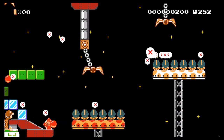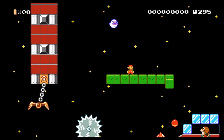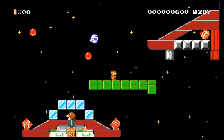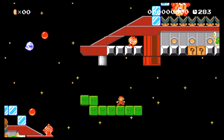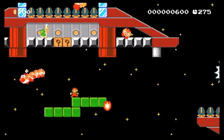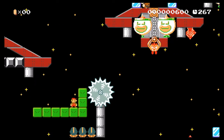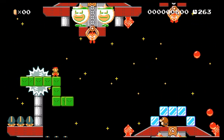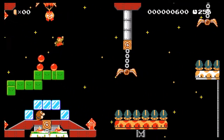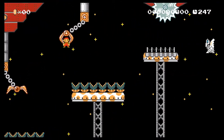Oh my god. That's my bad — I pressed the button by accident. The designs on this level are pretty cool, like the UFOs actually look like UFOs. Wish we could get some zero-g Mario action. Oh god, the claws — I hate the claws.